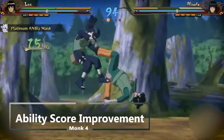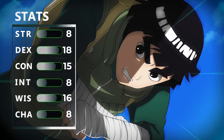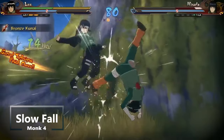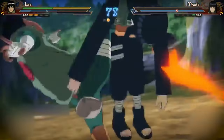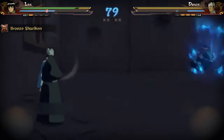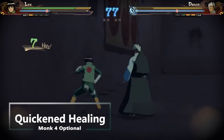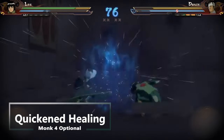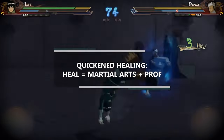At fourth level of monk you get an ability score improvement, so we're going to boost our dexterity by two points. You also get slow fall, so you can do more cool ninja landings. There's also an optional feature at fourth level that works perfectly for the second gate we skipped — the gate of healing — because the feature is called quickened healing. It allows you to spend two ki points to roll the martial arts die and regain hit points equal to the number rolled plus your proficiency bonus.